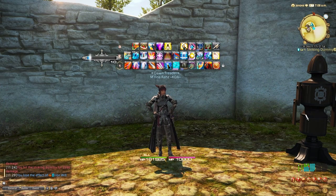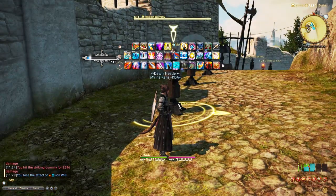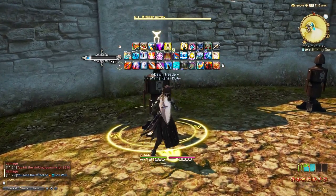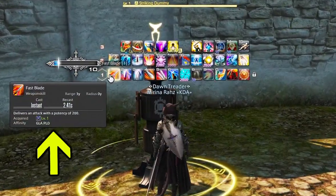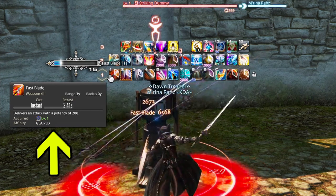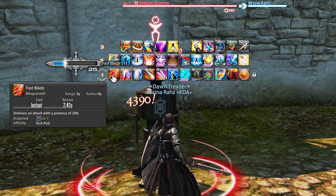To start us off on our Paladin adventure, we're going to be taking a look at the single target abilities of the Paladin. We're going to move over to the Target Dummy and go down the list one by one. Starting off on your Paladin, you're going to have the ability Fast Blade. This is a 200 potency ability and it's your general combo starter.